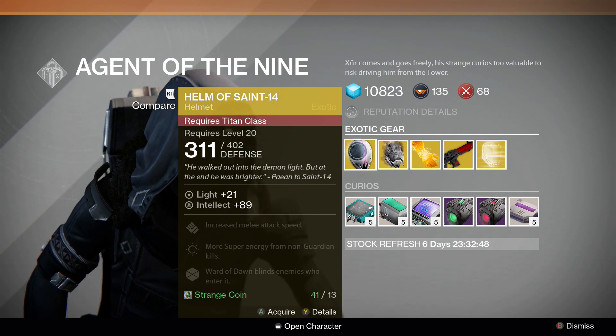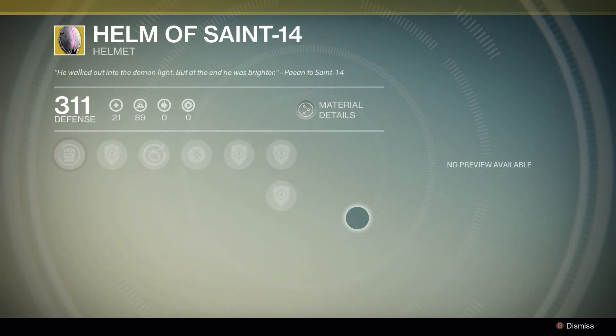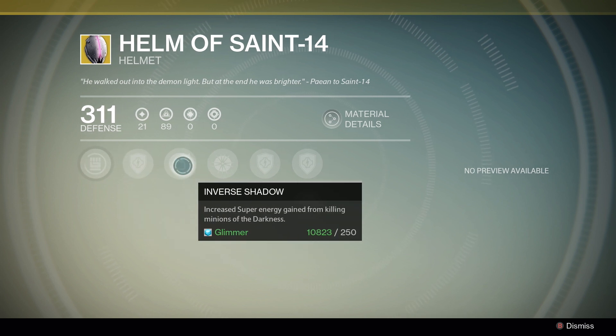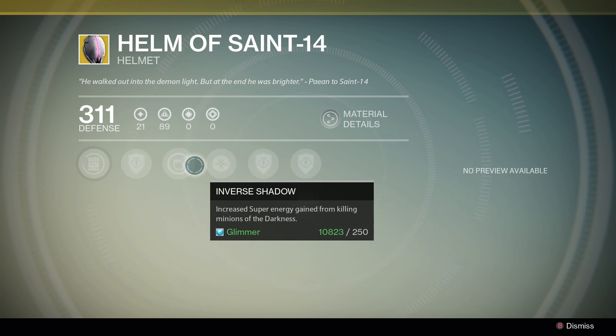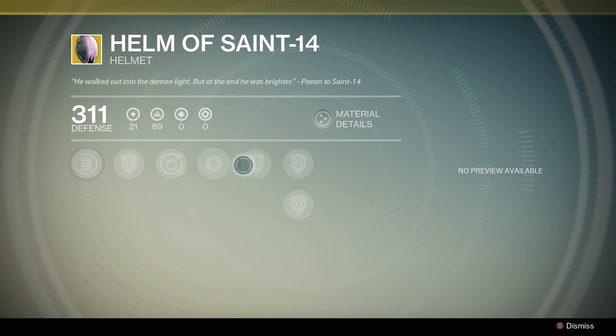This week we have the Helm of Saint-14 for the Titan. We'll have a look at this — no preview because I'm on my Warlock at the moment. We have increases melee attack speed, defense, increase super energy gain from killing minions of the darkness. A good one for PvE, maybe not for PvP. Your Ward of Dawn blinds enemies who enter it, which would be very annoying in PvP. And then defense, defense, defense.